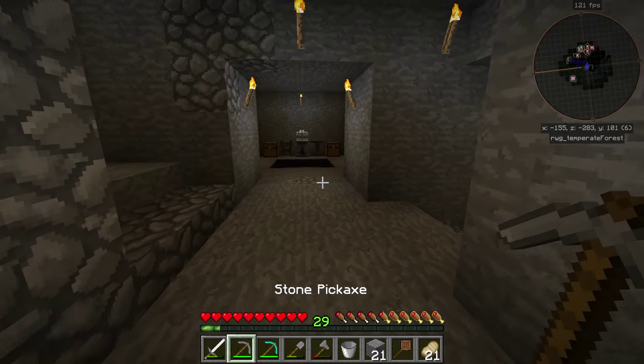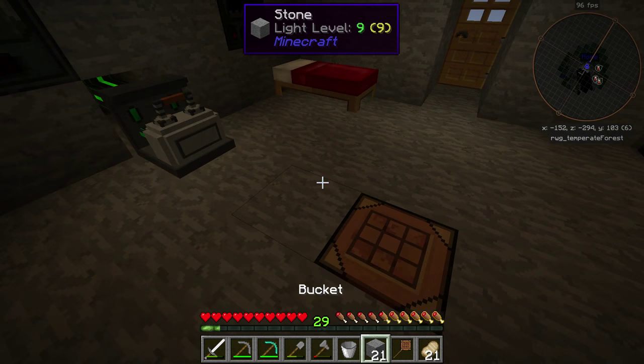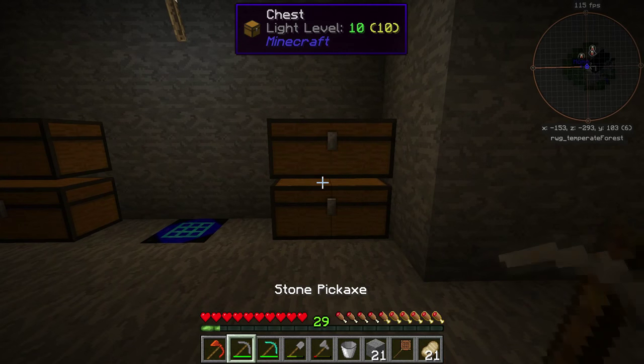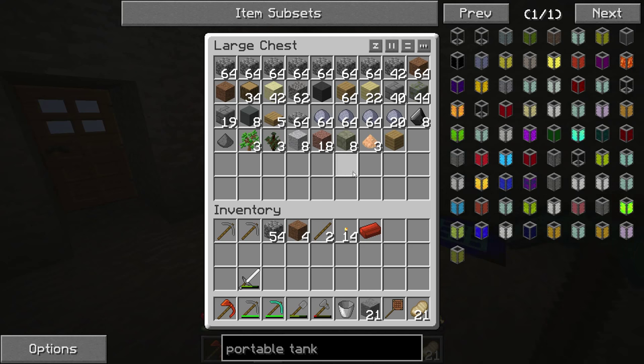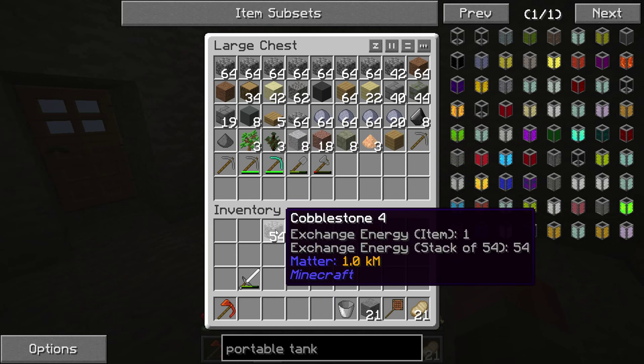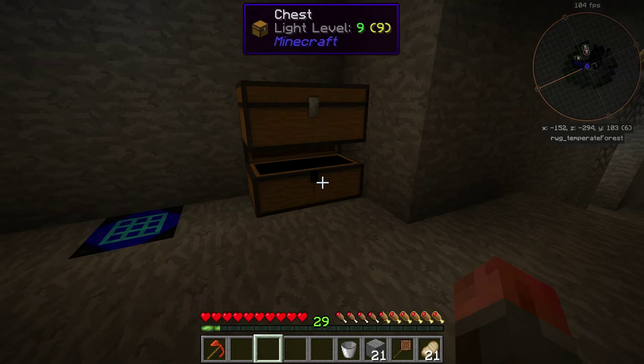Let's see if our machines are done. There we go — we've got some bronze. Let's do portable crafting. We wanted an axe, a pickaxe, and a shovel, and then we put it together like this. Bronze paxel! We're down to just one tool now.